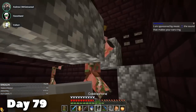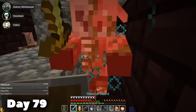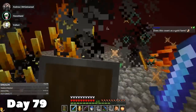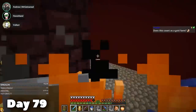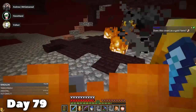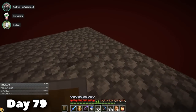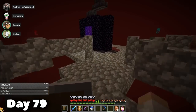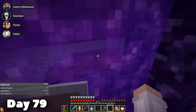Then I hit a piglin and ruined everything — I swear it was an accident. I had to clear them out, unfortunately. Not much spawns here, but just because of how small it is, it definitely makes things a bit tense at times. I expanded the platform as much as I could, but then I decided to leave for fear of my own life. If piglin starts spawning again, I'm probably going to die in here.